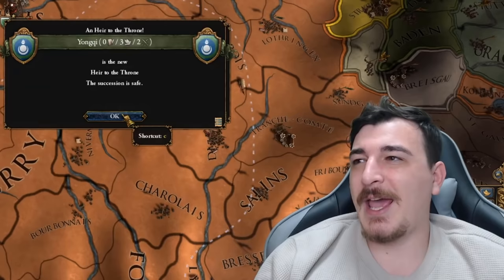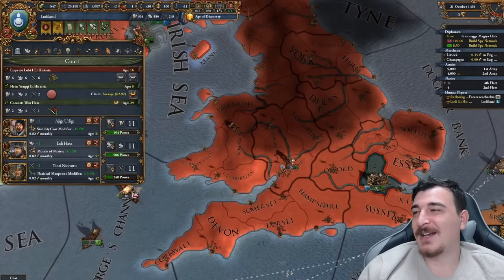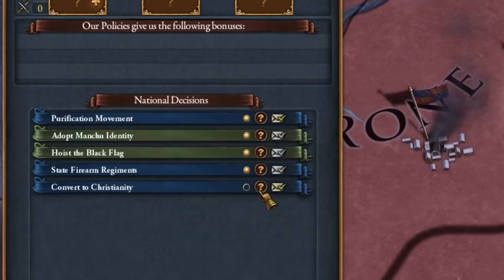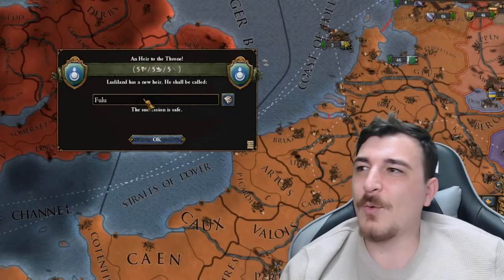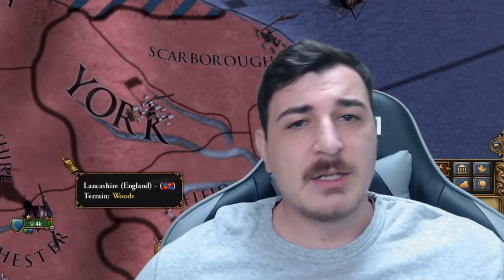Oh no, my leader just died and I got a 0/3/2. I still have the 6/6/6 original heir, but my next heir is trash. What was your heir originally? 6/6/6. Oh no. I just took one Irish province and I already got the decision to convert to Christianity — one is all you need! I got a 5/5/5 heir — holy mother of god. I'm going to name him Chad.